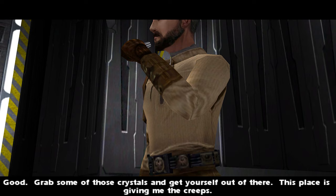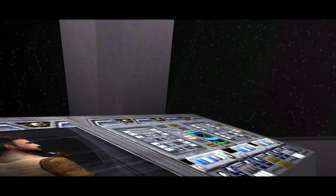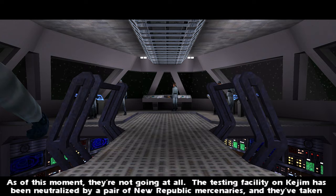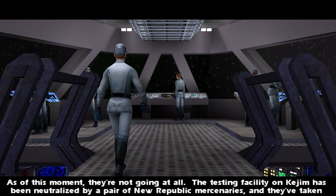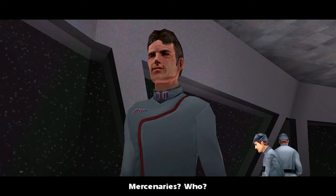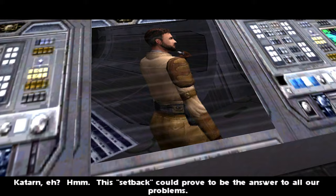Jan: I found an exit. Good. Grab some of those crystals and get yourself out of there - this place is giving me the creeps. And someone's watching. Lord Desann, this is Admiral Fyar. Admiral Fyar - how go our experiments? As of this moment they're not going at all. The testing facility on Kejim has been neutralized by a pair of New Republic mercenaries and they've taken some of the crystals. Mercenaries? Who?